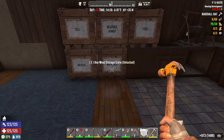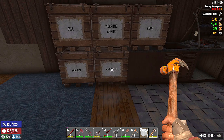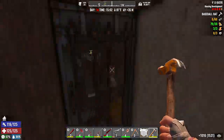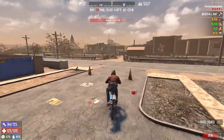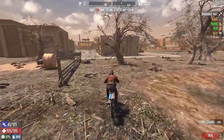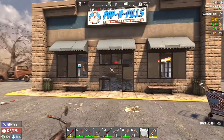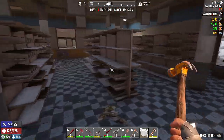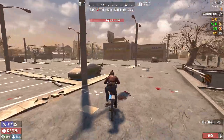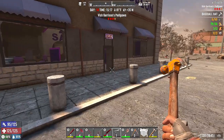For the baseball bat we need iron — which is happening now — three leather, and three duct tape. I don't see duct tape. Can we make it? We need cloth. That's going to be a problem because we don't have any cloth right now, so we need to pick one of these POIs and just jump in to get some cloth. I think this is the Poppin Pills, which didn't have any cloth. We're going to have to go into Vic Garrison's and Zoe's Salon — Zoe's Salon should have cloth.